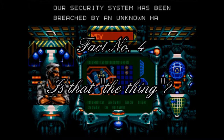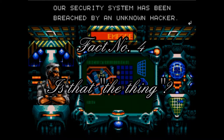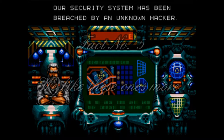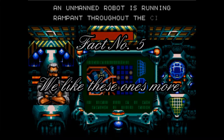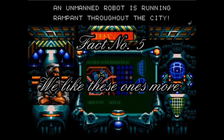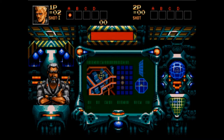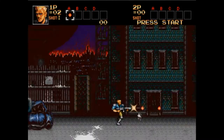Fact number four: several of the bosses in Contra Hardcore were inspired by the 1982 film The Thing, and one of the bosses was inspired by Simon Belmont from Castlevania, who is the main protagonist of that game. Fact number five: two missions from Hardcore appear in Contra Advance: The Alien Wars EX, instead of the original Alien Wars SNES missions.